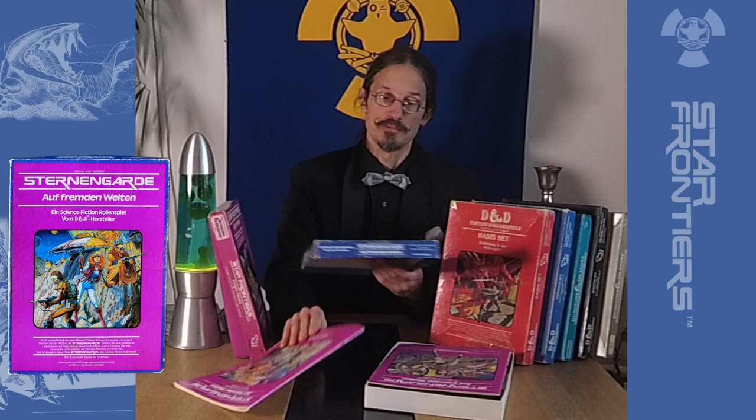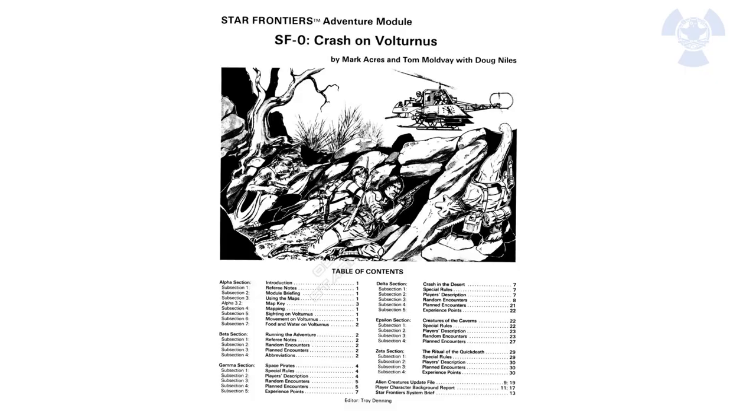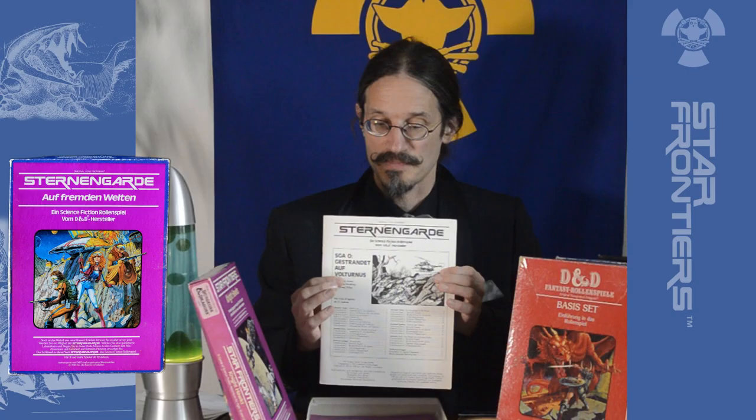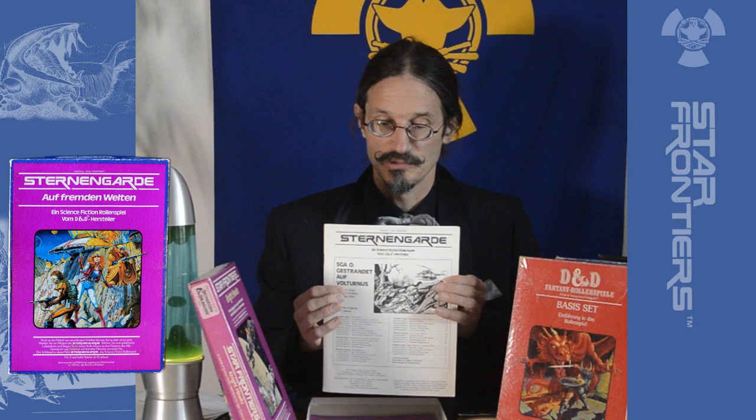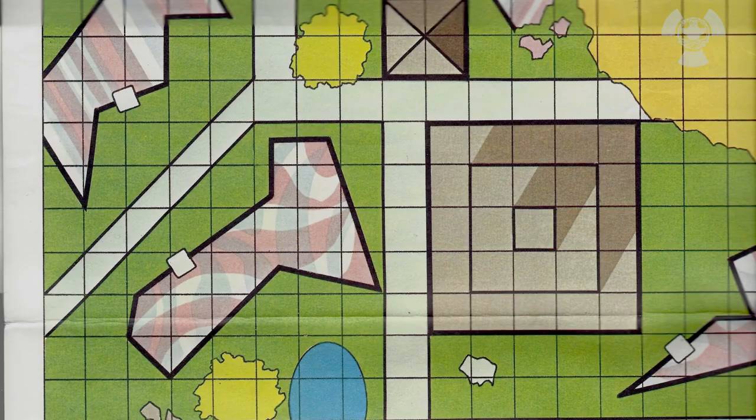Quite interesting that even at that time they used a completely different system to the classical D&D system — one that sounds much more modern and open-world if we look at the story-driven systems popular today. Included in this box is also a module, an adventure. This adventure — Abenteuer-Module in German — is an introduction to the world of Sternengarde, the Star Frontiers science fiction role-playing game. It's a real full-fledged adventure where you are stranded on another planet, encountering monsters of all kinds, and on the trace of a secret.